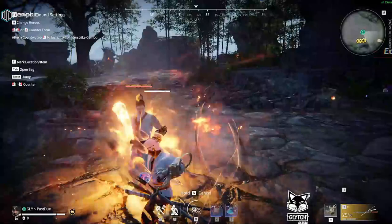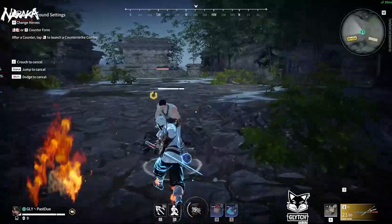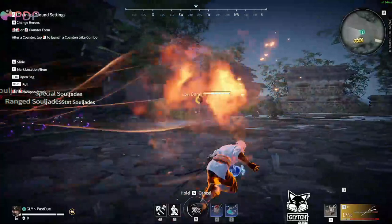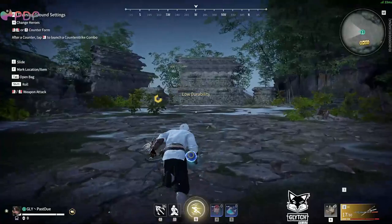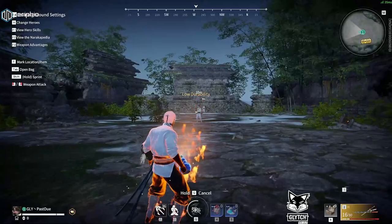If you ever clank with somebody, and you double shift, more often than not you're going to catch them while they're staggered off the clank, and you'll get an infinite if you shift into your elbow. You could actually time it a little bit faster. That works on light attacks as well — if you clank light or blue, you can double shift into the elbow.